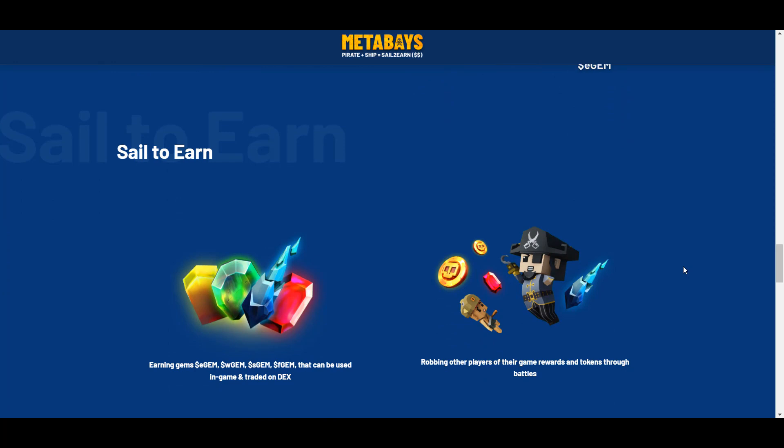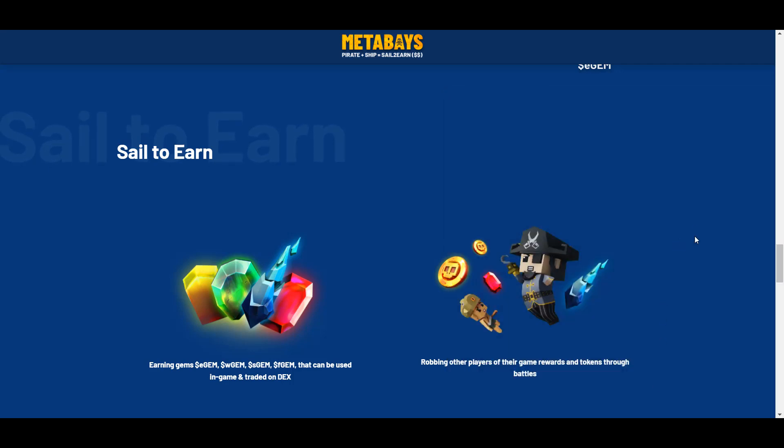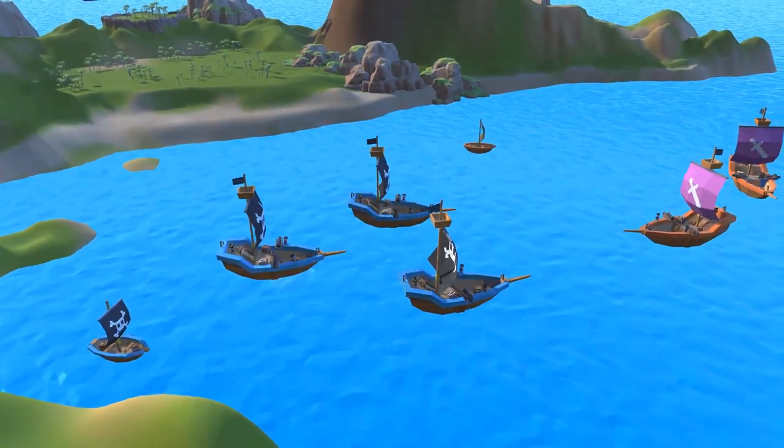The 4 gem tokens can easily be sold on a decentralized exchange at set market prices. These tokens can also be used for in-game upgrades. You will need to use different tactics at different times to successfully navigate MetaBase islands.